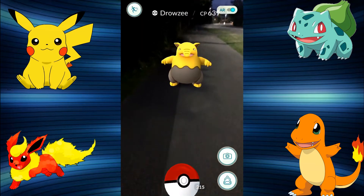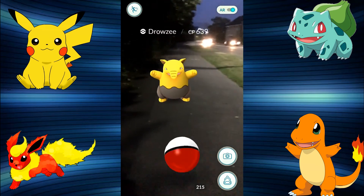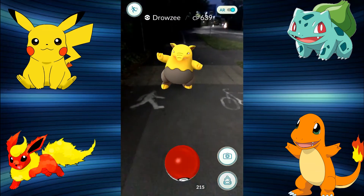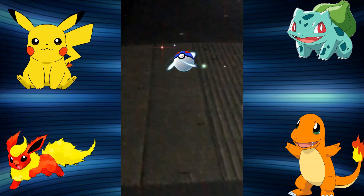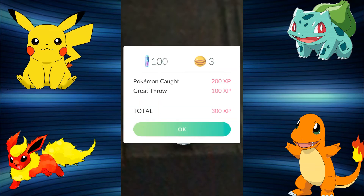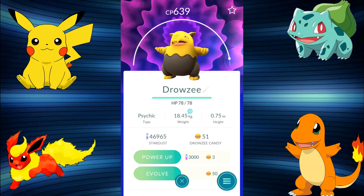We've found a Drowzee at 639 CP — that may be one of the strongest Drowzees I've ever caught. We're going to use a Razz Berry because if this guy has a good IV he'll make an absolutely superb Hypno. Let's get a Great Ball on him. One great throw with a Great Ball and a Razz Berry — and he stays! Welcome to the collection — you could be a really good Hypno.